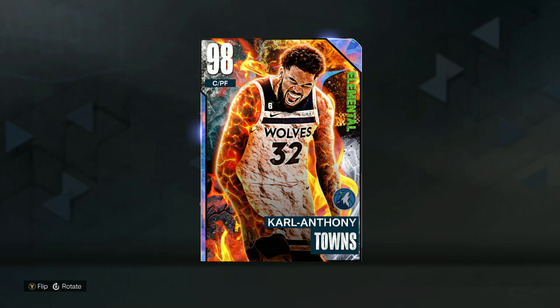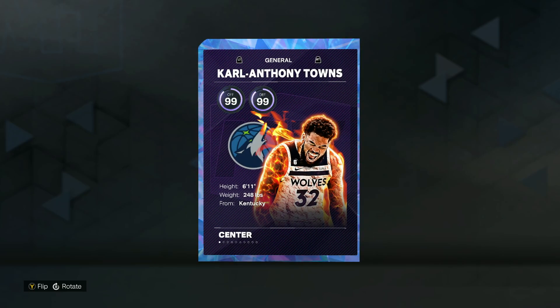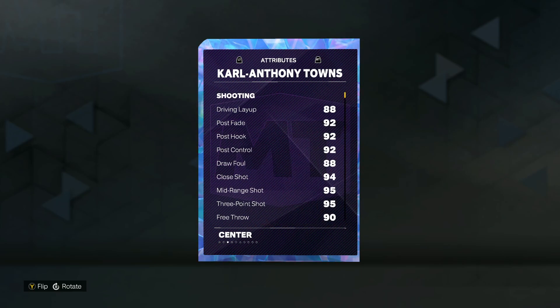We got a gameplay on the new Galaxy Opal Carl Anthony Towns in NBA 2K23. My team is going to be a 98 overall center power forward and I think he could be a very nice budget big in the game. He's 6 foot 11 and could play the 4 and the 5. He'll probably be a little bit better at the power forward position but I'll be running him at center just to see in this gameplay if he actually can play the center spot.